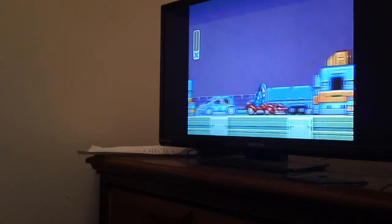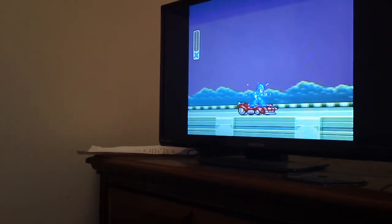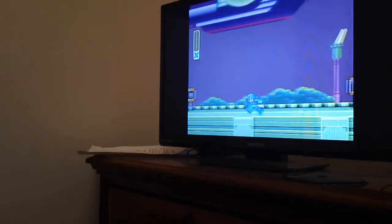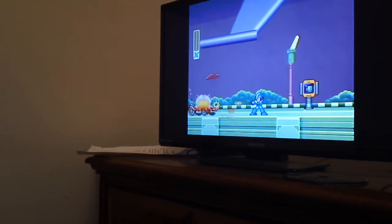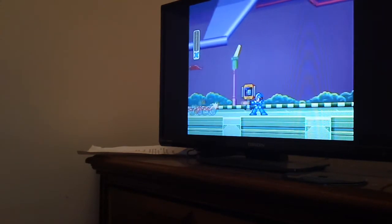Anyways, those little bumblebee things that you saw earlier are called mini bosses. There were some of those in the classic Mega Man game, but they don't appear as much in the classic as they do in the X games.